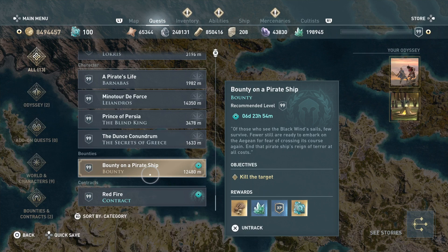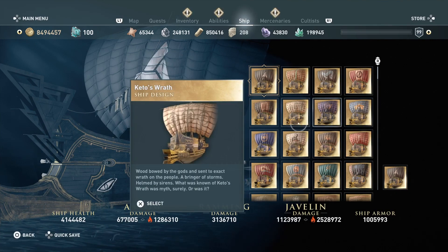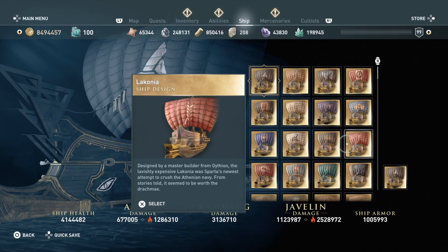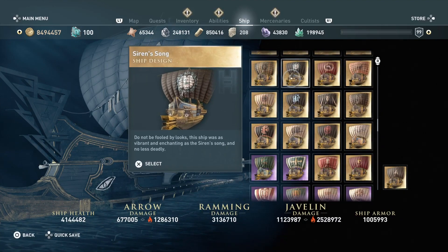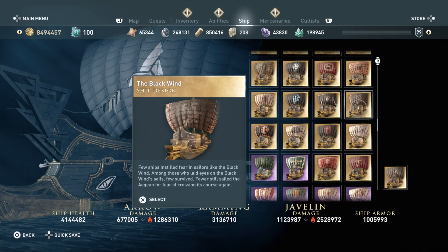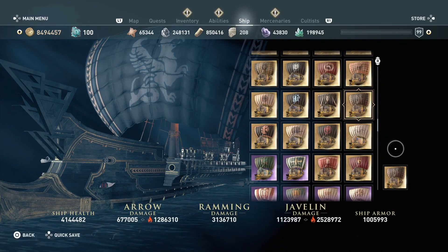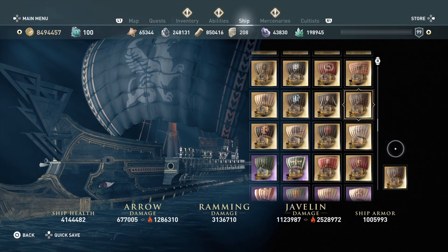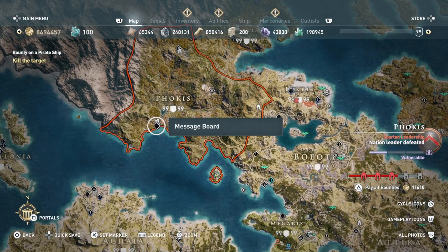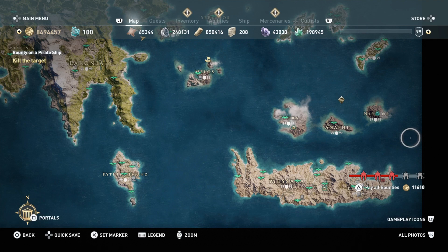Now the bounty on the pirate ship — the Black Wind. I've already got it, so let me show you what it looks like. There it is: the Black Wind. It's got a funky look with a griffin on it, and the color scheme is decent enough. Now let's see where exactly this thing is located — looks like it's going to be in the southeast. Let me get close to it and I'll bring you guys in when I'm right on top of it.